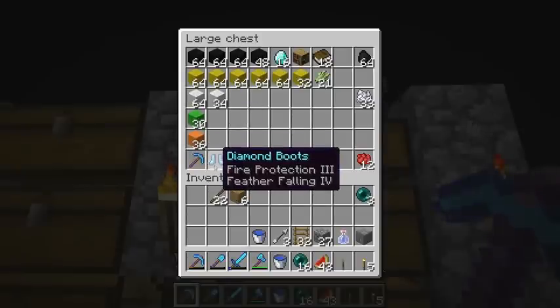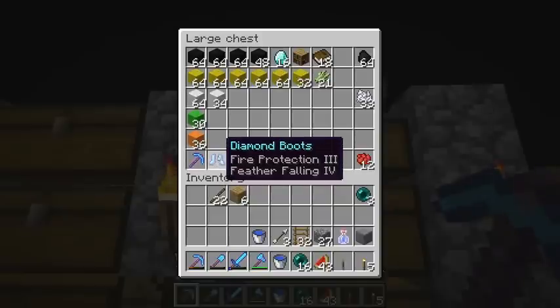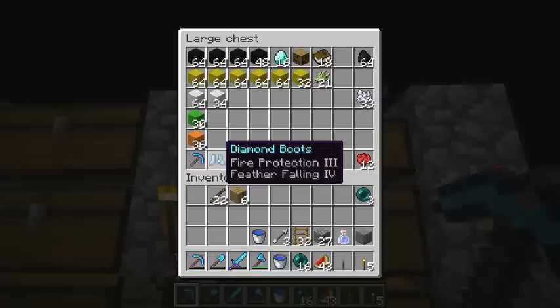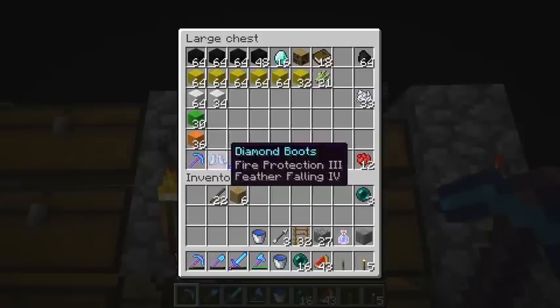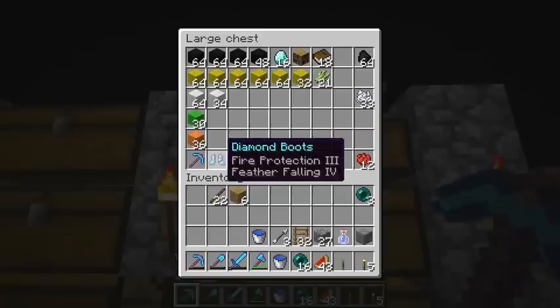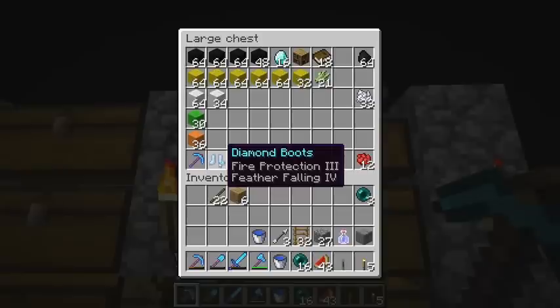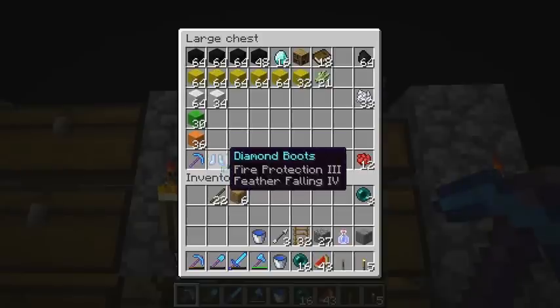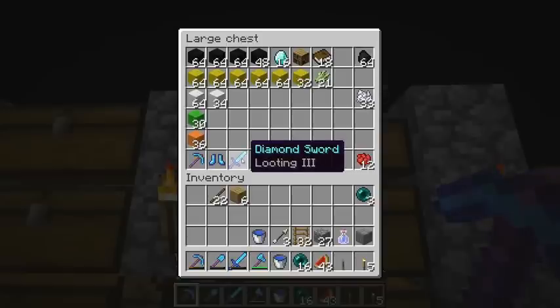We got diamond boots — I did a level 22 enchantment to get these. You basically have a 1 in 3 chance of getting feather falling 4 if you do a level 22 enchantment, and lucky me, I got it first try, which is awesome. I also did a looting 3 — that's a level 50 — and I got that.